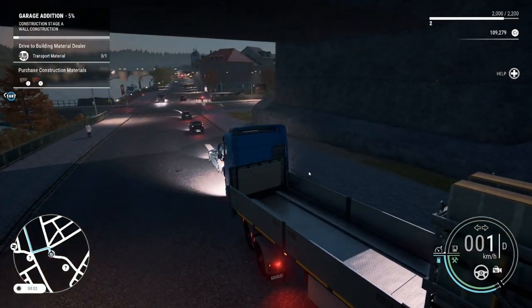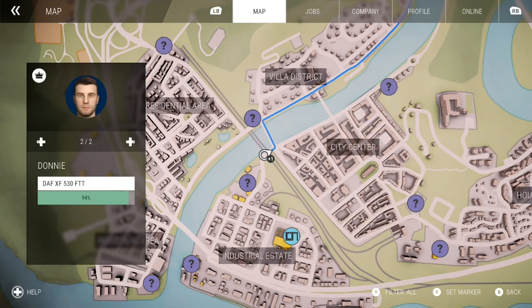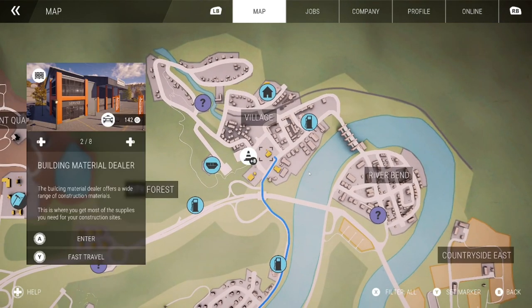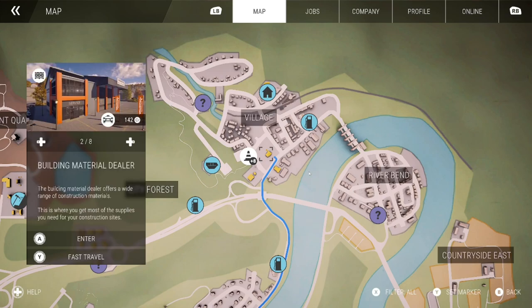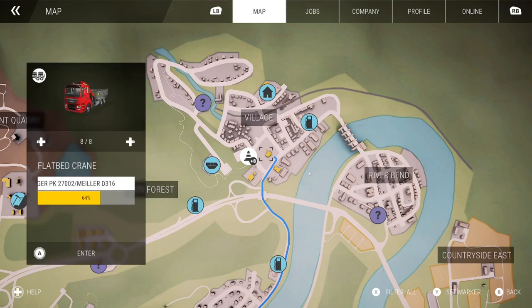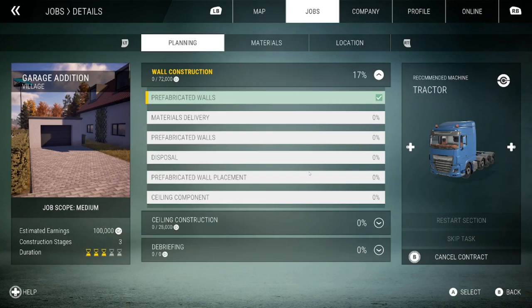So obviously we are going to do that today. We are doing a contract - I'll just try and show you. We're going to take a little drive to start off. We are in a tractor unit with a trailer and we've picked up some wall pieces for a garage. Basically this is the job we're going to be doing - the Garage Edition. It's worth a hundred thousand credits and there are three different construction stages. We're really going to be learning how to play this game again.